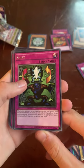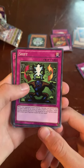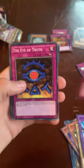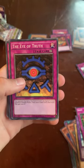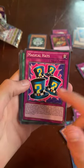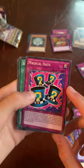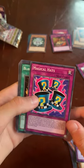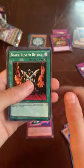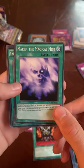Shift lets your opponent's attack target exactly one monster you control, and other cards aren't valid attack targets — there's another monster you control that would be an appropriate target. Also got The Eye of Truth — nice, that's a great card — and Magical Hats, probably one of my favorite trap cards from the original Yu-Gi-Oh. They were just iconic. And Black Luster Ritual — cool, that's good, I have a Magical Mist.